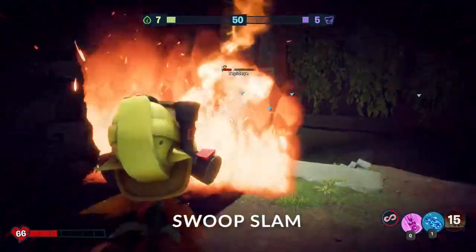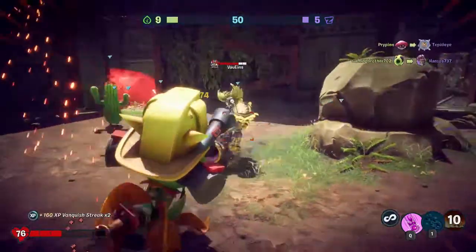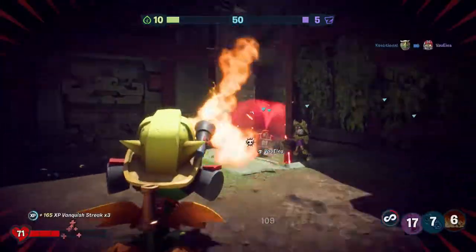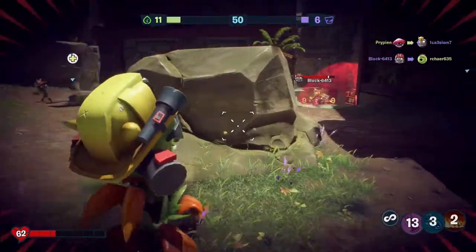Swoopslam. Snapdragon wouldn't be called a dragon if he couldn't fly like one. Swoopslam makes him leap in the air and headbutt down on the ground. This does major damage and hits for 50 plus damage — a great ability if you have an enemy close that needs to die right now.